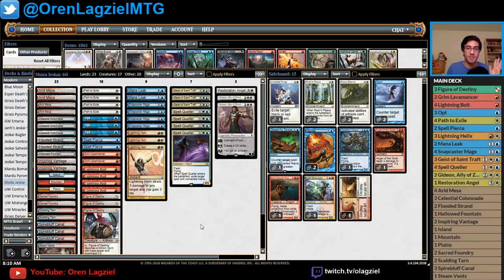Figure of Destiny is something Shota innovated — you won't see it in any other list. It's a really sweet take on Jeskai Tempo. Pair that with four Lightning Bolts and you have great turn-one capabilities, multiple things you can do, and you can effectively play off one or two lands for the first few turns because there's so much interaction around the one- and two-mana range.